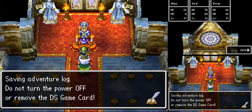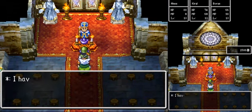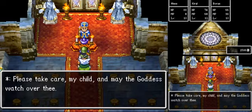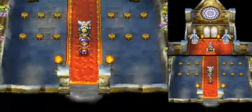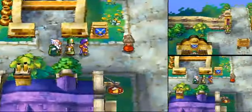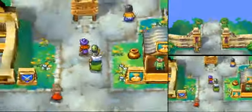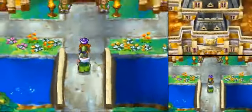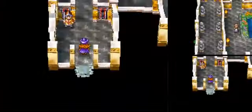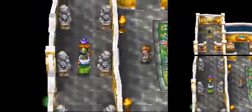Off camera, between when I started this video and when I started recording again, I encountered another Metal Slime. Kiril got a critical hit against it and did 63 damage. In case you haven't noticed, you can only do one or zero damage to a Metal Slime normally. If you have the Liquid Metal Sword, you can do two damage, but that's a few videos away, to say the least.